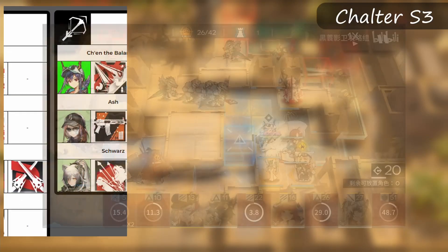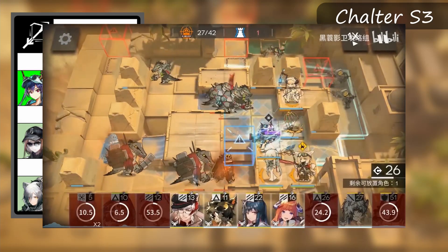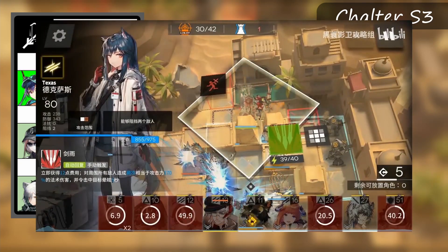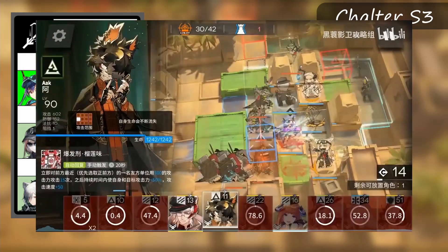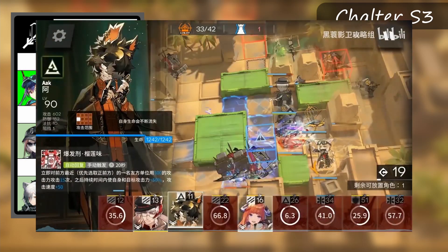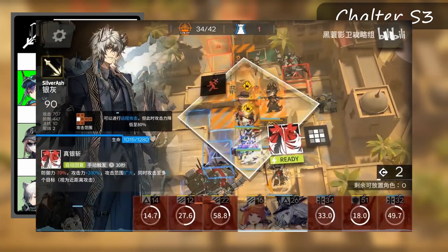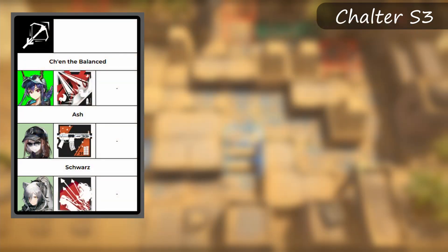Following the specialists we have the snipers, which arguably are the strongest class in this CC. Chen the Balanced is easily the strongest operator in this CC, owing to her strength in week 1 and her utter dominance in week 2. The slowing field makes her incredibly strong for the duelist crocodiles when they come at the bottom side, especially when it affects 5 tiles, and the tile restrictions in week 2 help her by allowing her to be the sole DPS for the top side while contributing DPS to the bottom side. A fun fact is that her S3 slow field actually affects the invisible crocodiles, which is pretty useful if you're going for that risk.